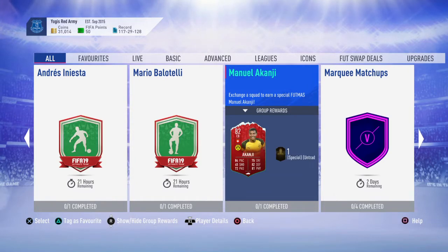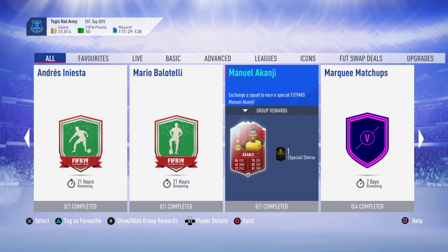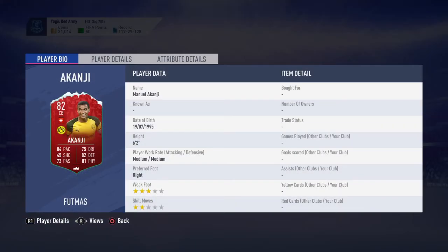Today we're going to be doing Manuel Akanji. He's the lowest rated but he's the most expensive because he has a really nice card. He is a Switzerland centre back from Borussia Dortmund. He does have a really nice card — 84 pace, 75 dribbling, 82 defending and 81 physical. It's a really nice card.